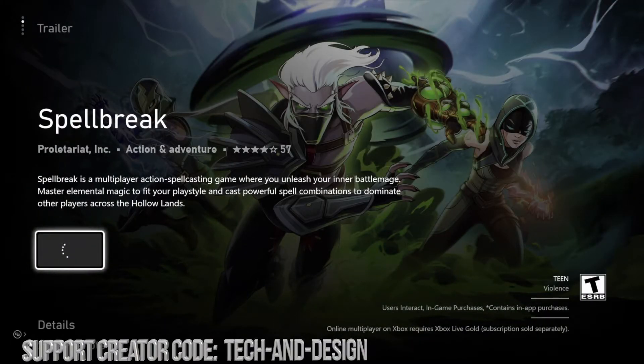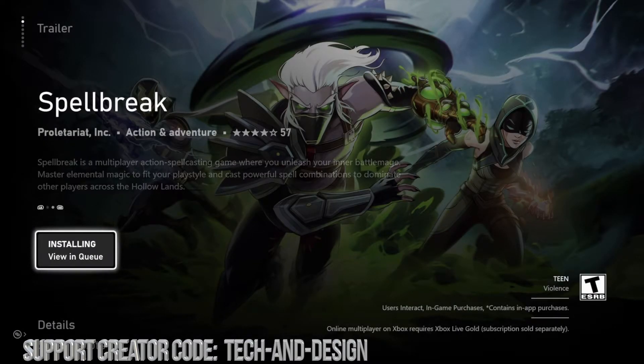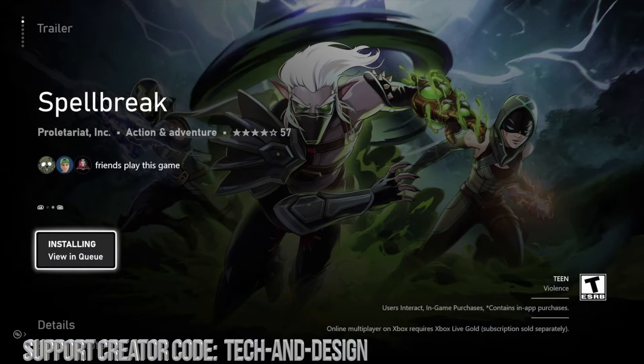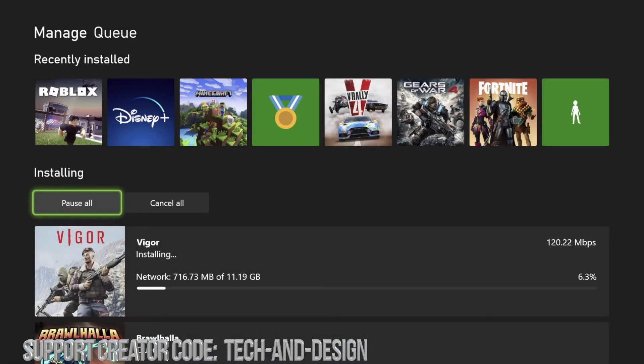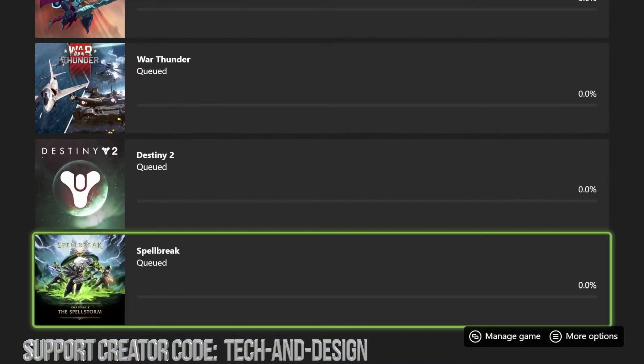The last one we have is Spell Break, which is awesome, so we're going to go ahead and get it. We're going to click Got It. Since we're done looking for all the free games, we're going to go into Installing and see how big each one actually is. We can see that this one right here is 11.19 gigs.